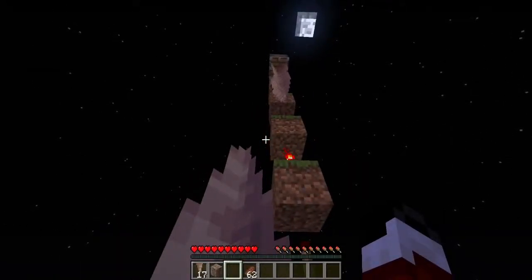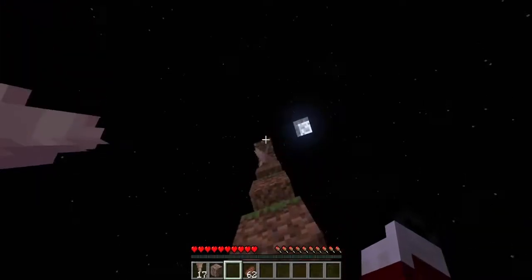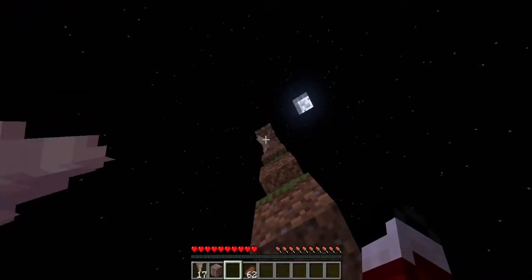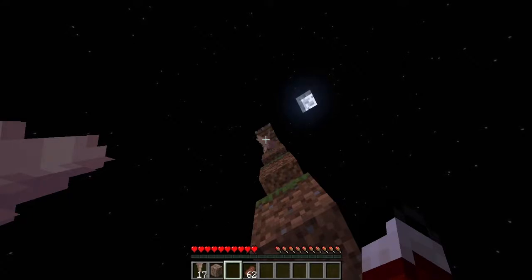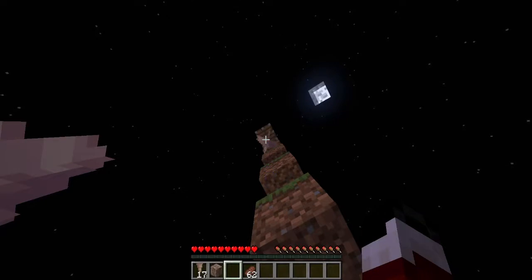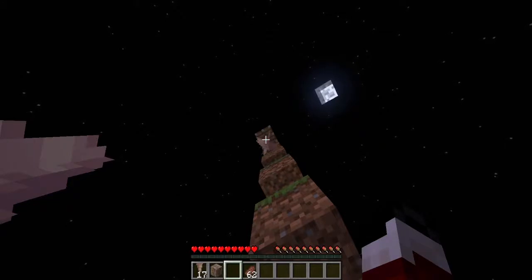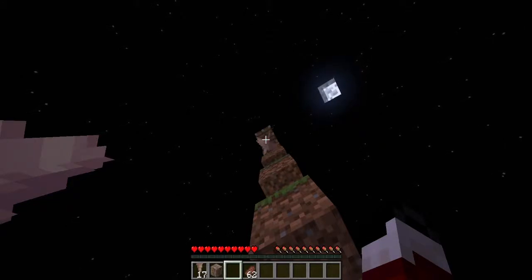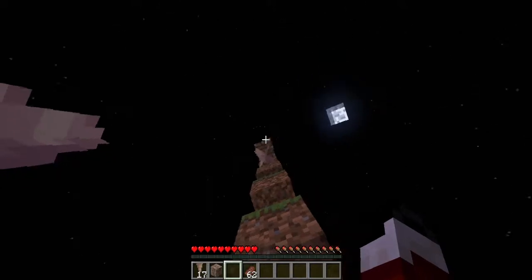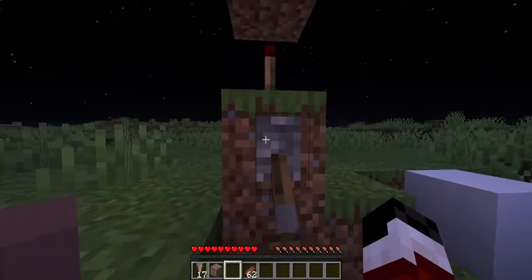First off, the dripstone: there is the stalagmite and the stalactite. They're both similar in that they look like pointed rocks that hurt real bad. The stalactite hangs on the ceiling, drops water down, and if you put a cauldron below it, it can fill it up with water — or depending on the block above it, it can fill it with lava. As you can notice, it's dropping water right there, but it does take a very long time to fill a cauldron unfortunately.